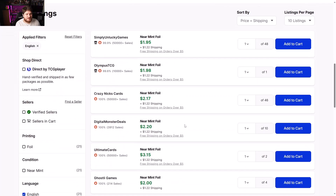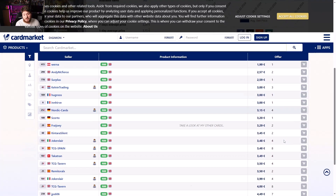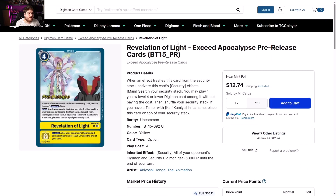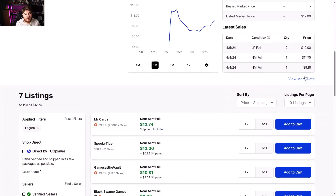Agumon Starter Deck Dragon of Courage showing a slight downward climb — basically $2, nothing too crazy. Europe side looking like one euro 99 cents to three euros, and not many listings either.